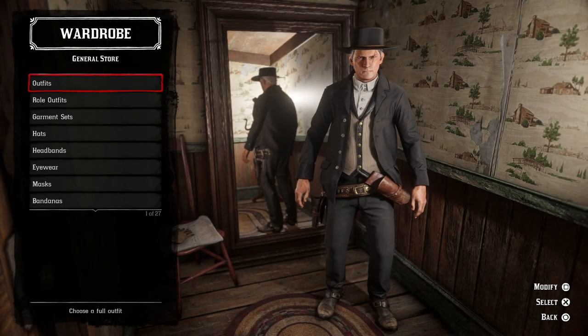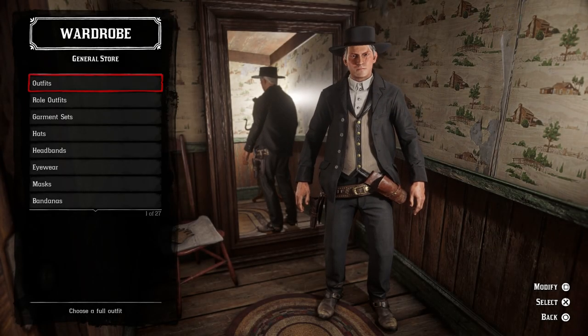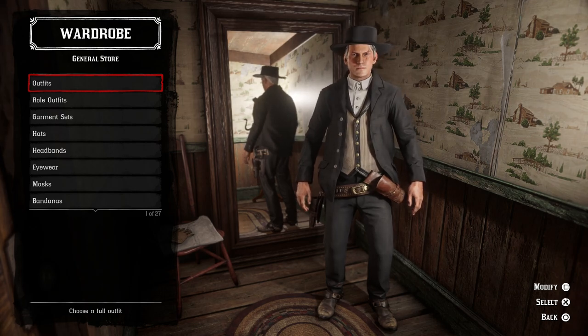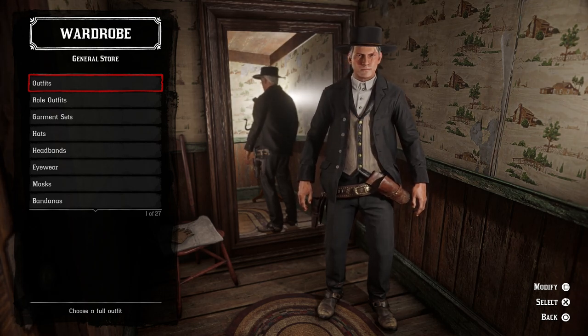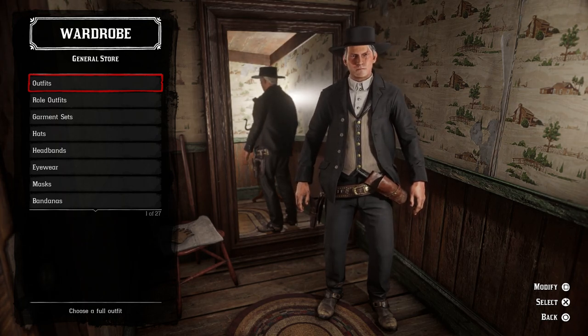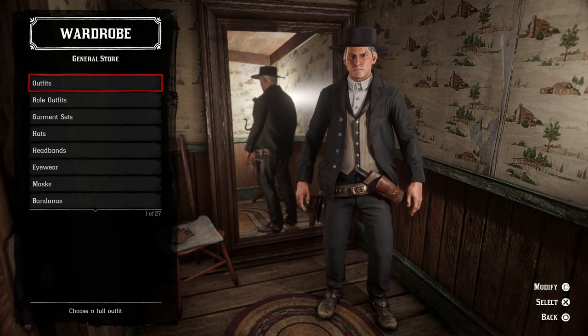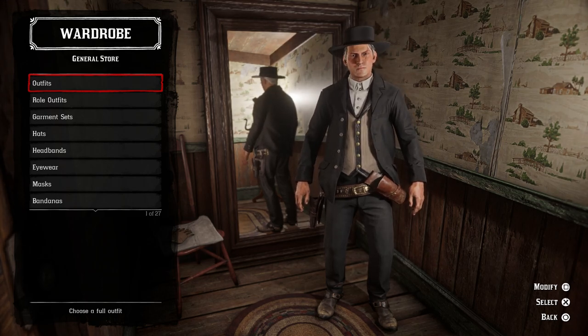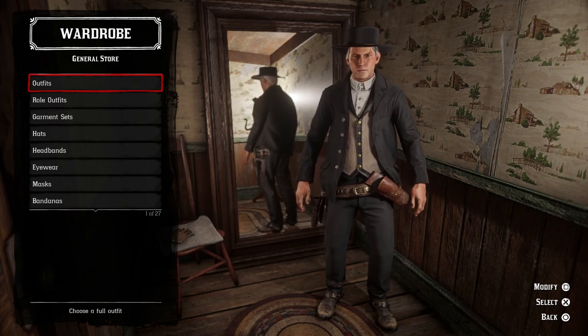Let's move on to the outfit. The only issue with this outfit — because it looks pretty dang good in my opinion — is that the hat sits really high on the head, whereas in the movie he keeps his pulled down quite a bit lower. If you could do that it would look better. If it bothers you too much, the Stalker hat might be a better option because it just naturally sits lower on the eyeline. But I think the way I've got it put together looks almost exactly like him from the movie, or at least as close as we can make it in the game.